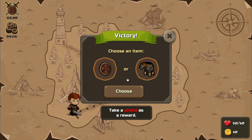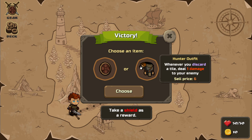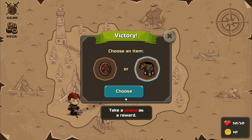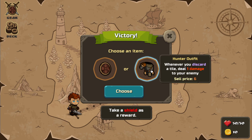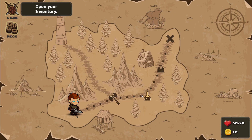Here's my reward: dirty shield, or hunter outfit — discard tile deal damage. I want that one. Take a shield as a reward? No. Is this just a type of shield too? I'm taking the outfit. Oh, is it going to force me to take the shield? Boo — I want the hunter outfit. Fine, you suck.